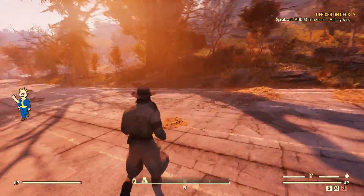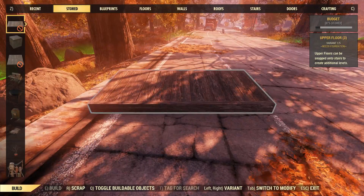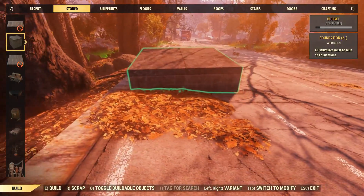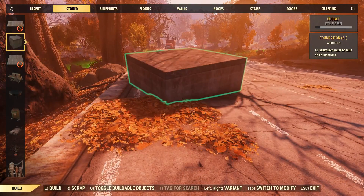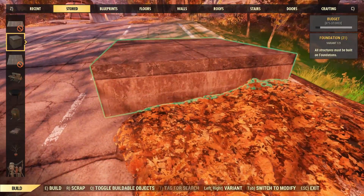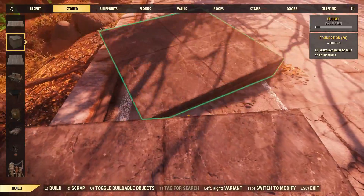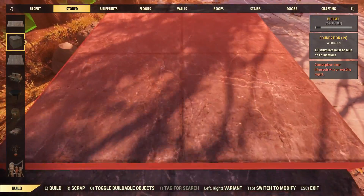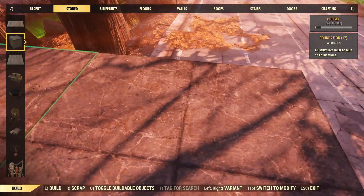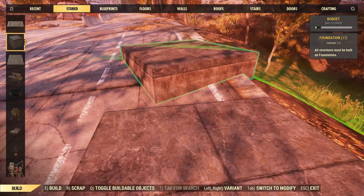I just put this down in the flattest, widest spot I could find. So we're gonna go ahead and see what we can do. So if I understand this build correctly, you put down a foundation here. Let me go to the edge of my property first and give myself a little bit of room for a ladder, and put that down there. It's supposed to be two, three, four — I think it's only four really. Let's just do four.